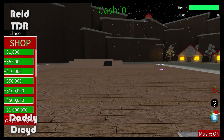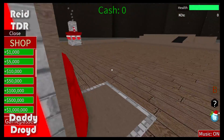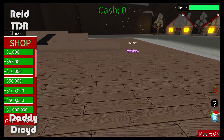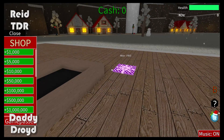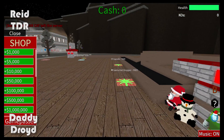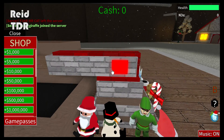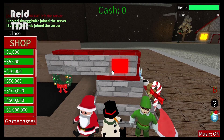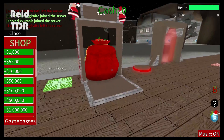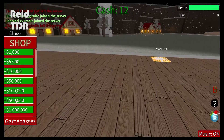Hello everyone, welcome back to a World Blocks let's play video! Today me and my daddy are doing a Christmas cycle. Let's see what this one's all about — we haven't actually played this. Oh that's cool! You stepped on a present and it gave you a wreath maker, so you're dropping wreaths. And the present bag gives you money — that's cool!